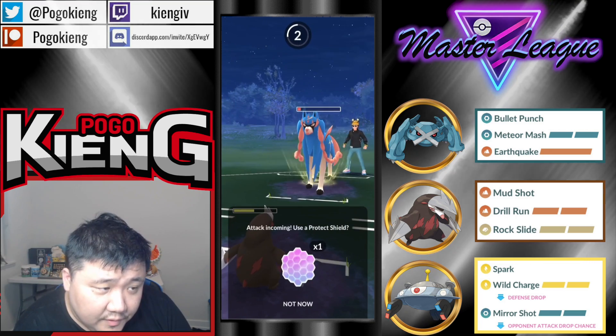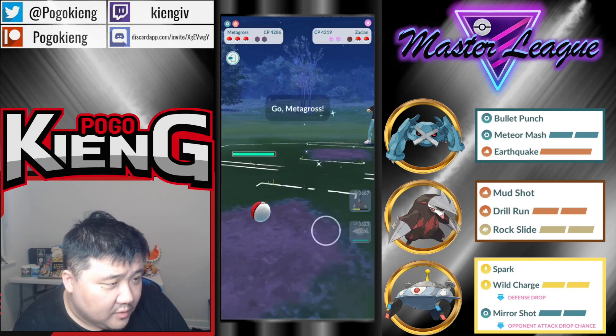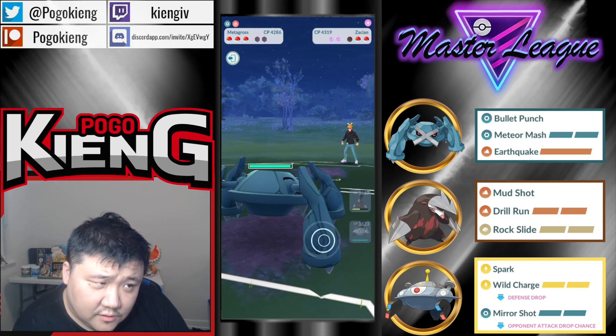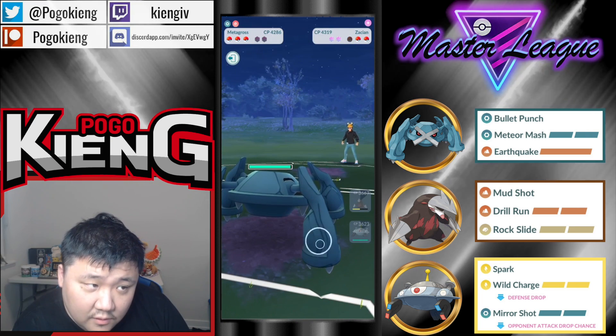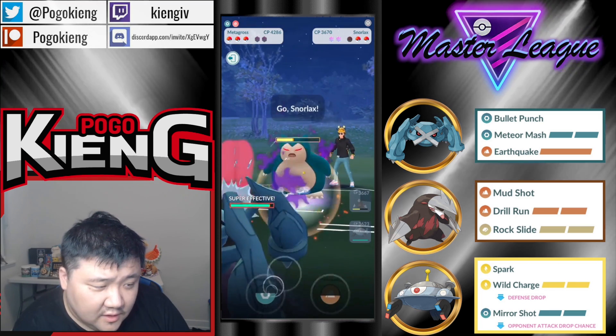Gotta let it go. Gonna shield. Gonna Bullet Punch down. I'm pretty sure the Snorlax has Earthquake though — otherwise they're kind of weak to Giratina. Let's see though.